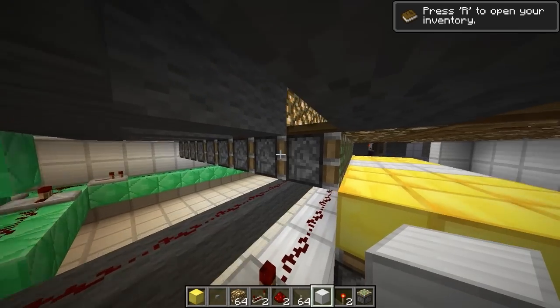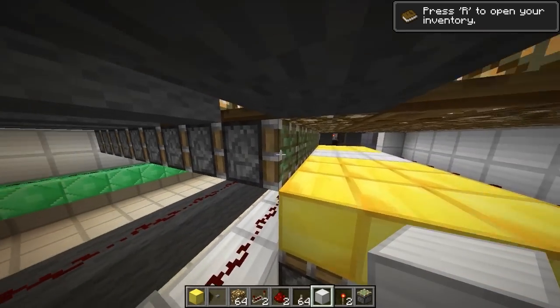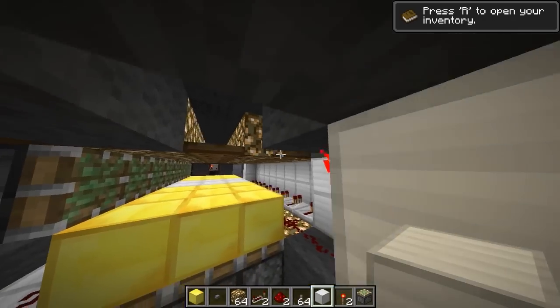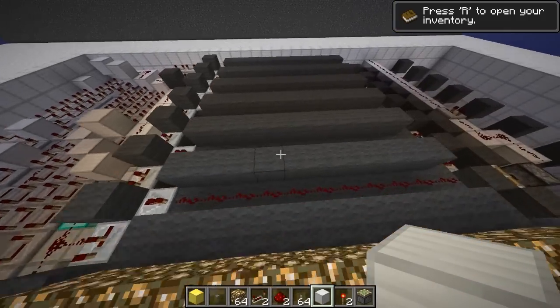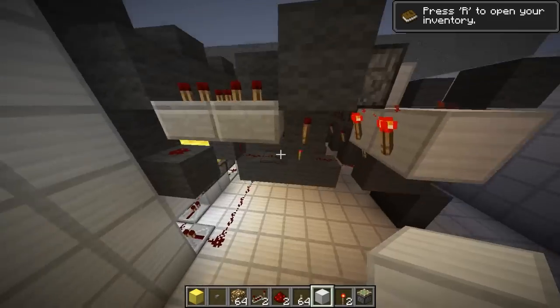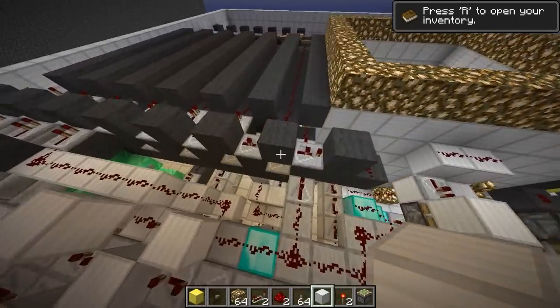This is an infinitely extendable piston extender. I adapted the design from CodeCrafted — I will post a link to his tutorial in the description. He basically made an infinitely extendable piston extender, and I adapted it so that it fits below the floor here. I rebuilt a lot of parts of it but used his basic concept, which is why I'm giving credit to him.